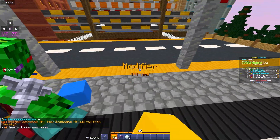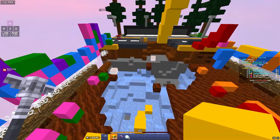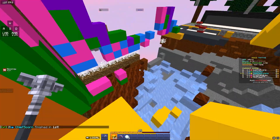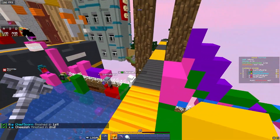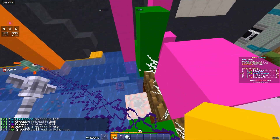TNT Time: TNT falls from the sky and destroys the map. Just keep going as normal — you'll probably be fine, especially if you can place blocks. The only bad situation is if you're on a map where you don't have blocks and you've already fallen in the void a couple times. Just try and finish as fast as possible, like any other normal round.